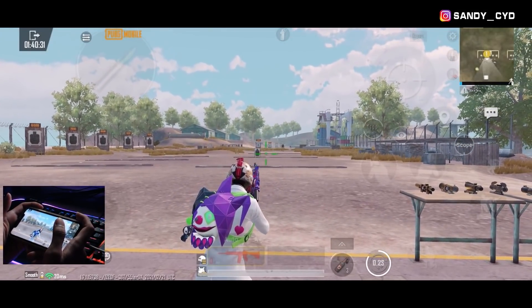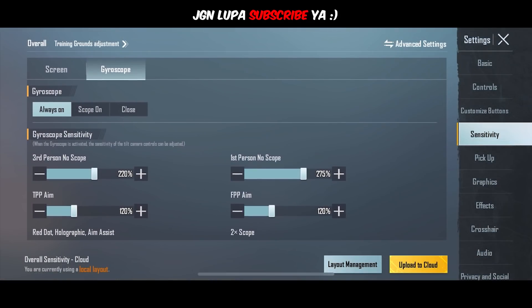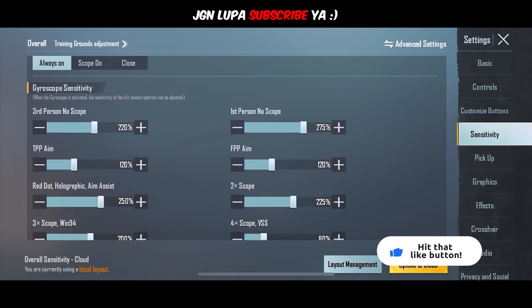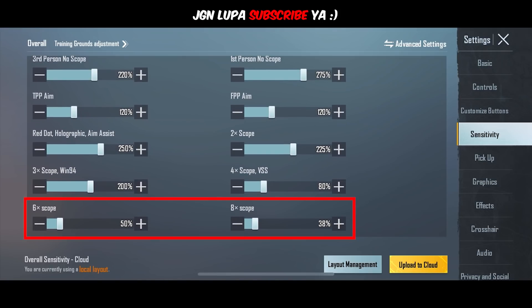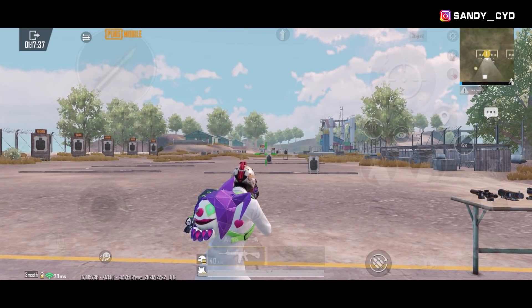Dan perlu diketahui bahwa ini juga berlaku ketika kita itu lagi pake scope 2, scope 3, scope 4, dan seterusnya. Kalau untuk sensi gyro kamera, bagi kalian yang mau coba copy, ya langsung di copy aja. Tapi ya kalian itu tetep harus ngetest dan disesuaikan lagi di training camp. Saran gue untuk sensi x6 dan x8 di bagian gyro kamera ini, kalau bisa jangan setting yang terlalu sensitif. Karena sensi ini kan biasa kita gunain untuk pake sniper, dan kalau misalkan kita setting yang terlalu sensitif, menurut gue itu bakalan jadi kesusahan untuk ngebidik kepala musuh. Karena logikanya, kalau misalkan kita ngegerakin dikit, pasti itu udah sensitif banget dan kamera dan crosshairnya itu juga bakalan udah berubah banyak.